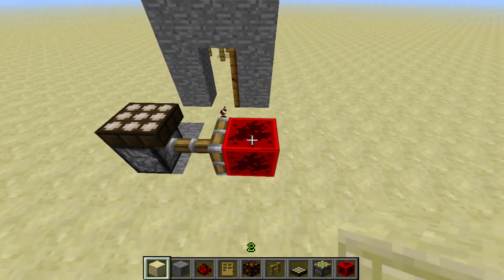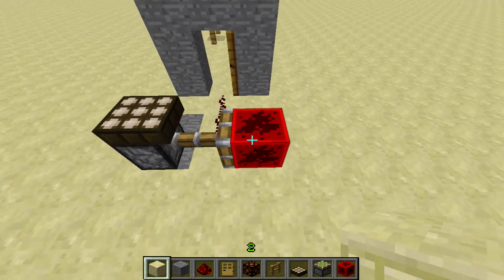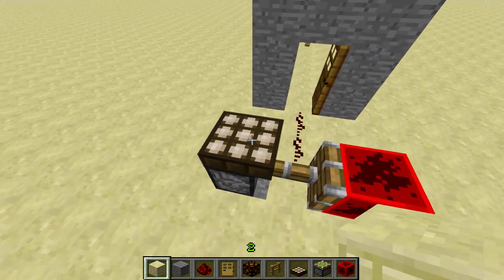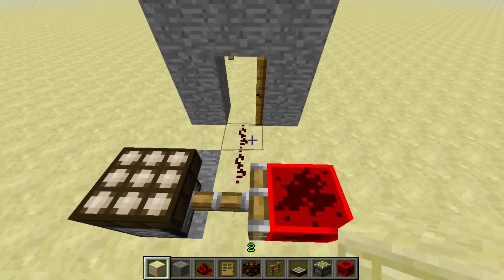So that's the block of redstone — it looks a little different, that's the texture pack I have on. Here's the Daylight Sensor with a piston below it and a block of redstone on the piston.